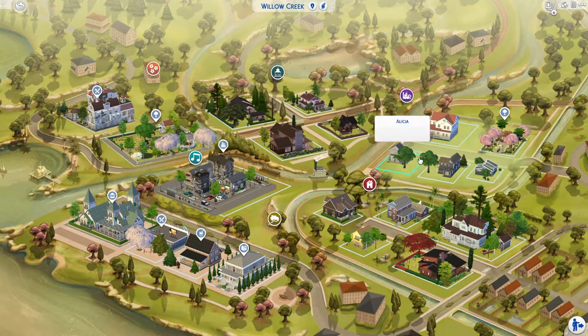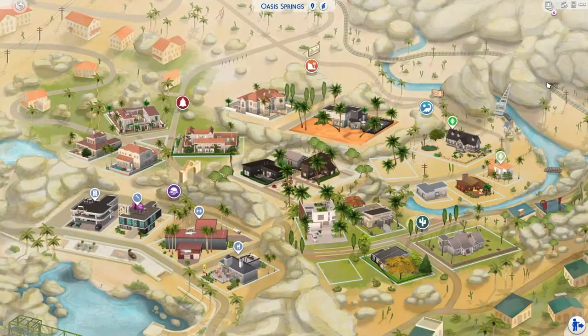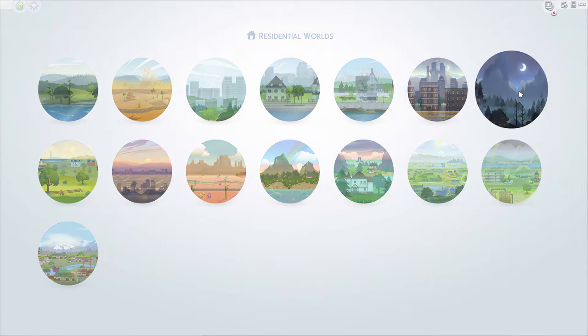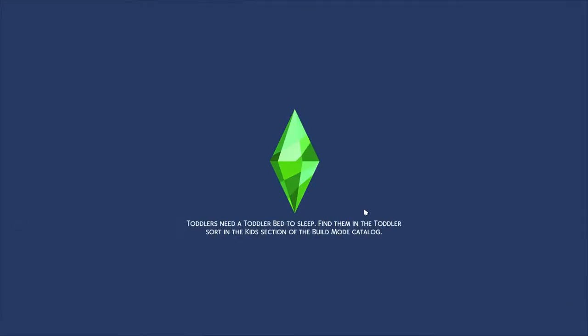I'm obviously putting townies into homes as well. We have Zest — he is actually living where he was before, it's just a makeover of the house. Here's the other household I was talking about in Windenburg. I moved Spencer Kim Lewis over here. I figured they could be pretty cool in this world instead. I'm gonna figure out where people could fit.